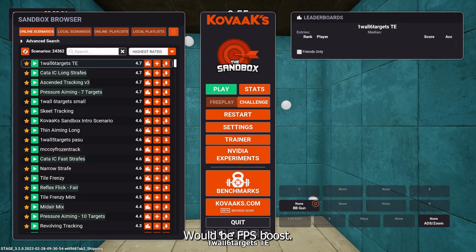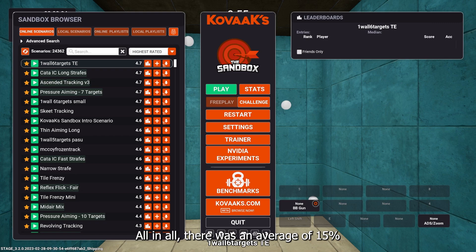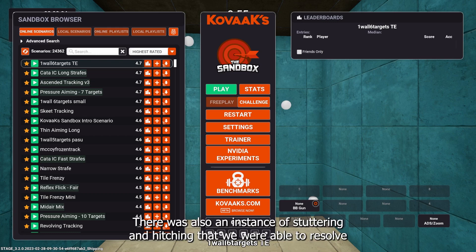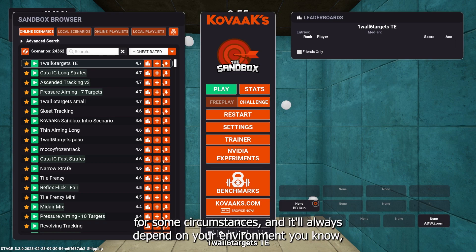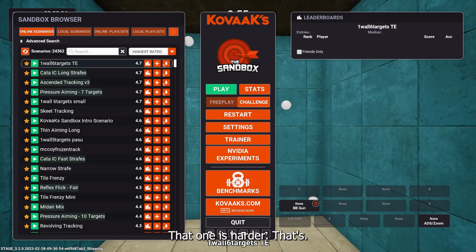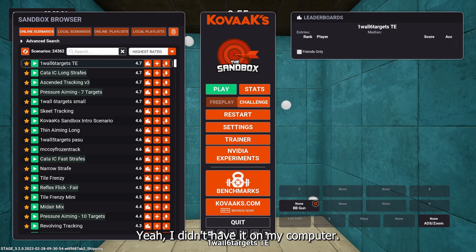Next is the FPS boost. We did some internal testing among the dev team and NDA users, and there was an average of 15% more FPS. There was also an instance of stuttering and hitching that we were able to resolve for some circumstances. It'll always depend on your environment — your PC's hardware, software, and driver configurations.